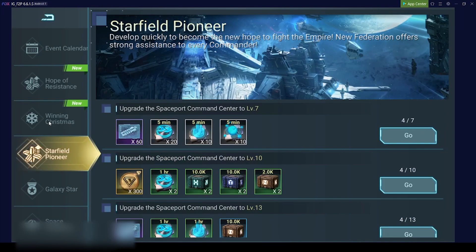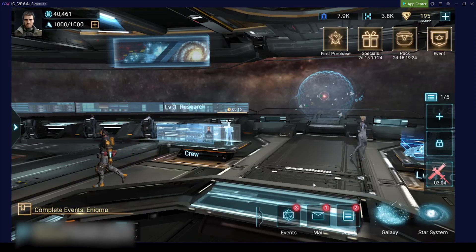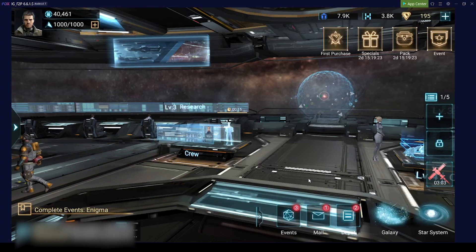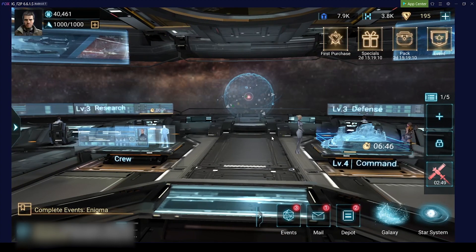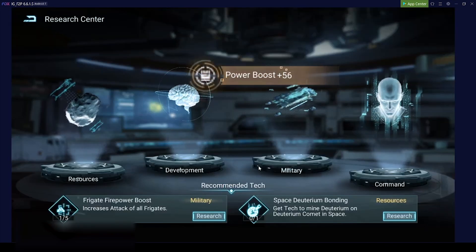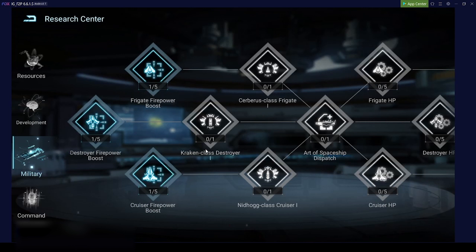That's probably the most important thing to note in this game - it is super important. If you waste your resources by opening them manually and then get attacked, as soon as your command center is above level 10 other players can attack you and take away the resources that are not protected.